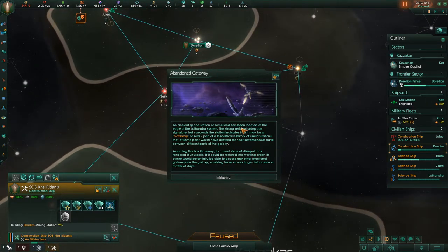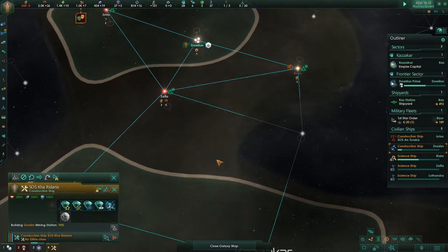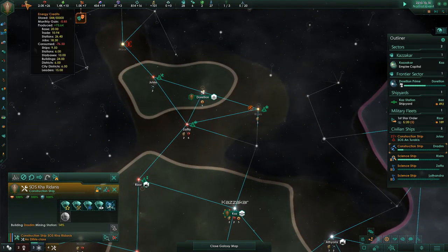An ancient space station of some kind has been located at the edge of the Lothandra system. The strong residual subspace signature that surrounds the station indicates that it may be a gateway of sorts — part of a theoretical network of similar stations that at some point would have allowed for near-instantaneous travel between different parts of the galaxy. Assuming this is a gateway, its current state of disrepair has rendered it unusable. Oh, that's good actually. If it could be restored into working order, its owner would potentially be able to access any other functional gateways in the galaxy — or other people could come through the other way, you know.